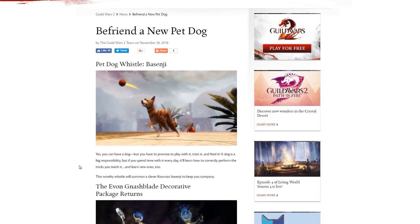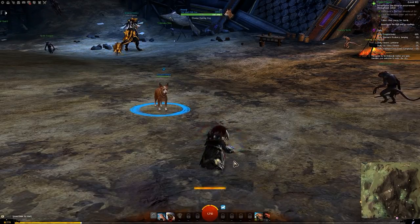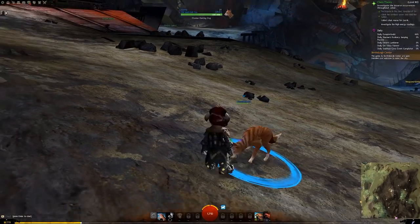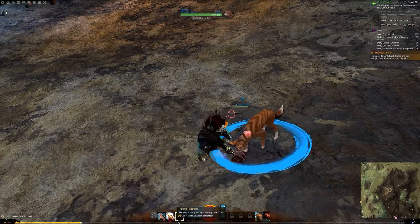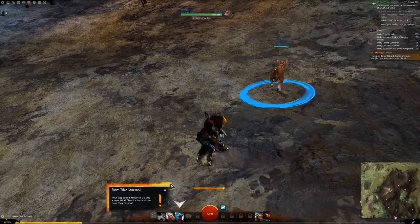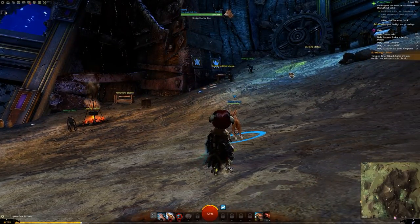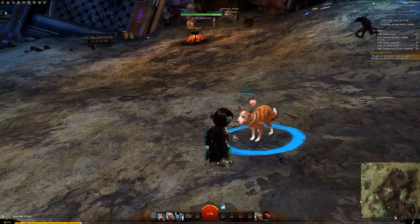The blog post says: yes, you can have a dog, but you have to promise to play with it, train it, and feed it. If you spend time with it every day it'll learn how to perform tricks and learn new ones too. This novelty whistle will summon a clever Basenji to keep you company. In the footage you can see my first experiences with it. It's peculiar since minis already exist, but this dog runs around with you properly, gets your guild tag — my pet dog is a member of the Spud Crew — and while the dog's out, it changes your skill bar to whistle abilities for training.